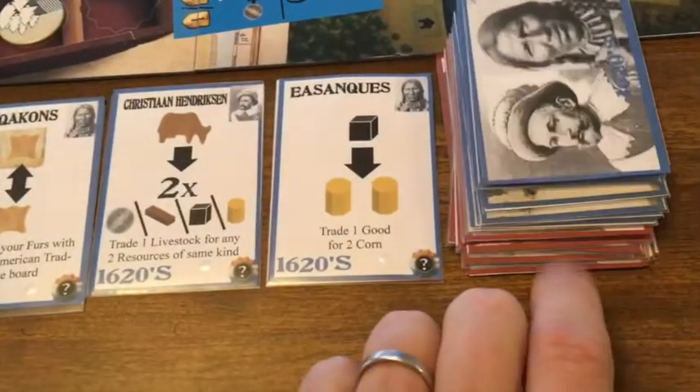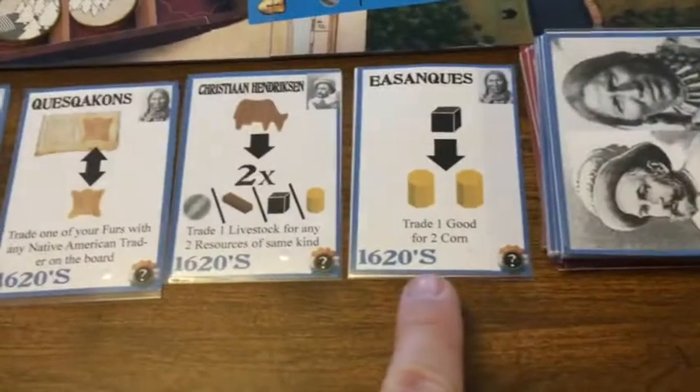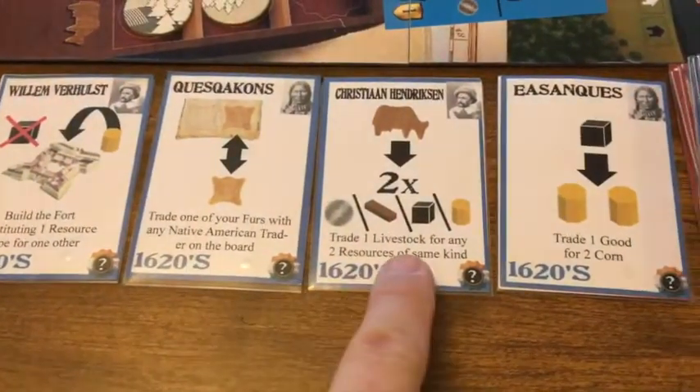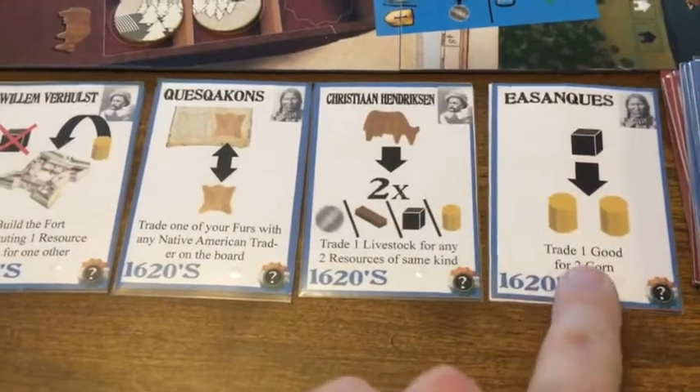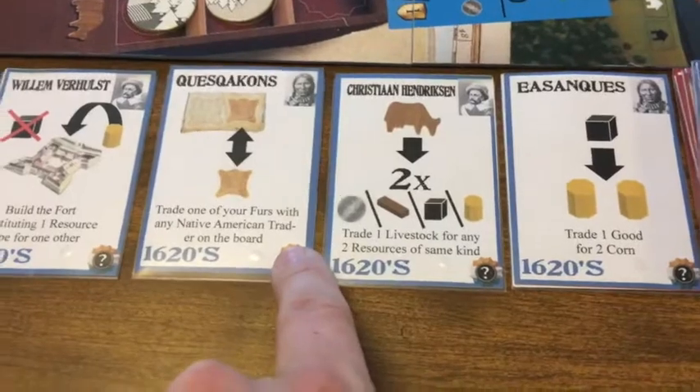The other new addition to the game is the roll cards — these are famous people from that era. There will be four roll cards every round, and for your special action you can choose to do one of these. They basically allow you to do something better than the normal special action.